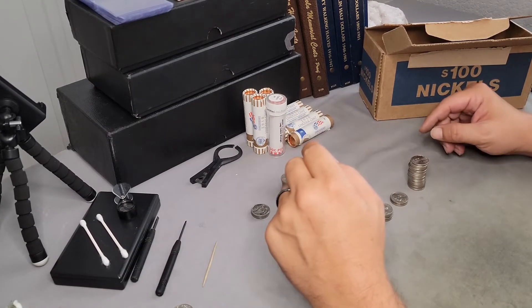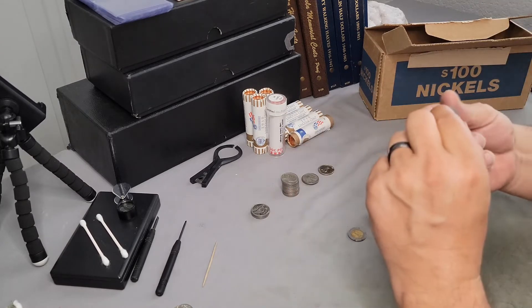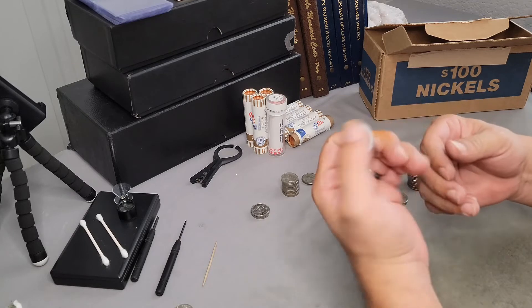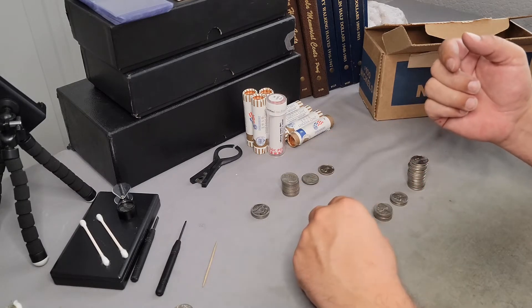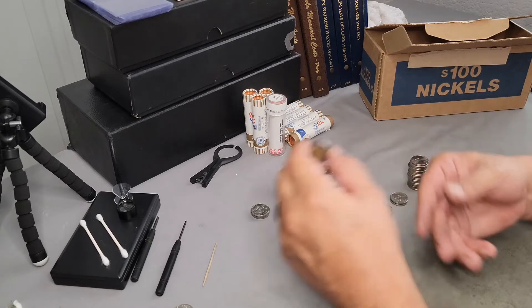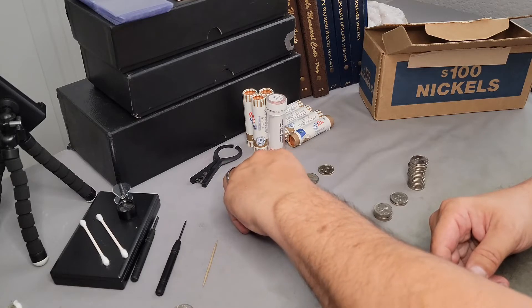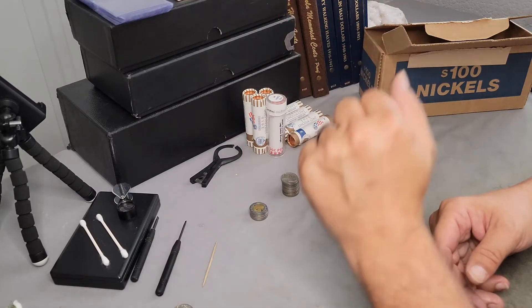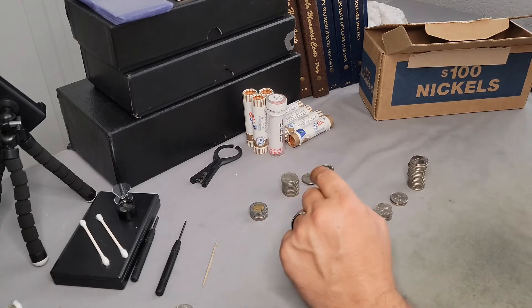Found a decent stack of Philadelphias to go through here. We have another foreign — one peso of some kind. Two of those now out of these ten rolls. I'm down about six nickels — seven if you count the penny — but I did get a dime and two buffaloes, so I'm going to try to shake that off.